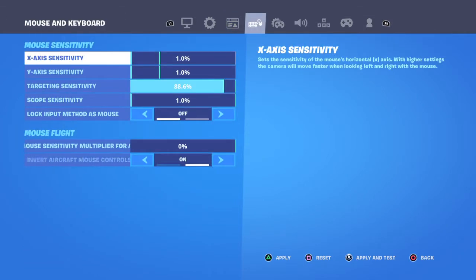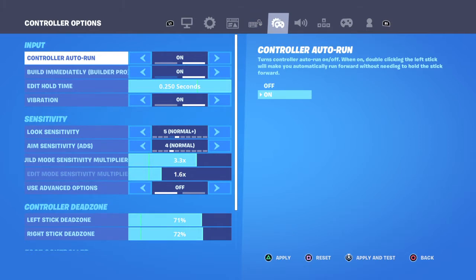Then go to your mouse and keyboard and do what I have — you can pause on screen right now and copy it. I have all the sensitivity settings there for you. Then go over to your controller options and put your edit hold time at 250.